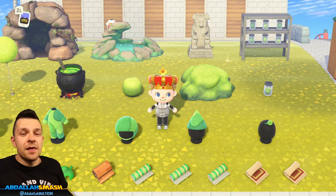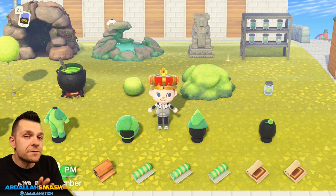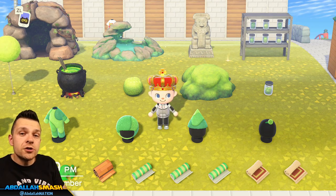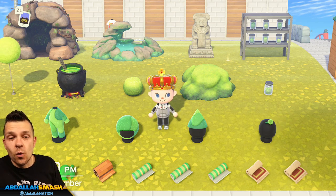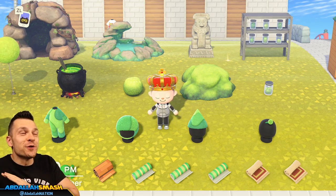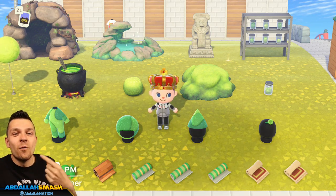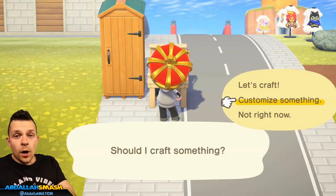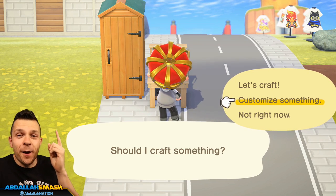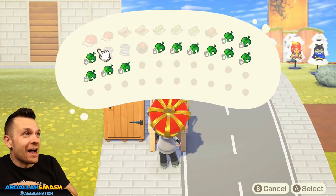Those are all of the items in the specific set for glowing moss. All of them are craftable, and you'll be able to get them if you collect enough glowing moss. Now we're going to pick up every single one of these items and visit the customization bench to show you the cool customization options.